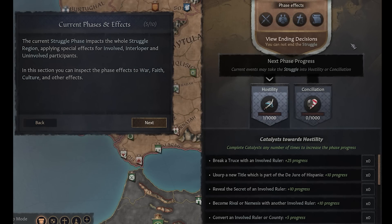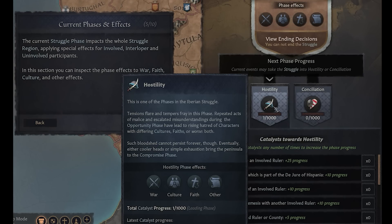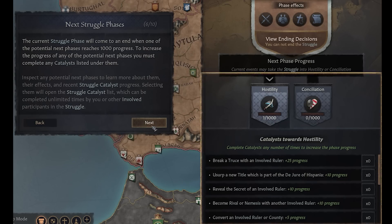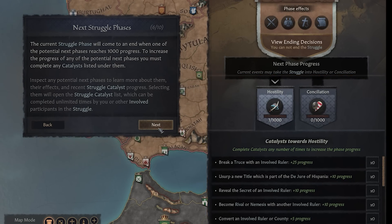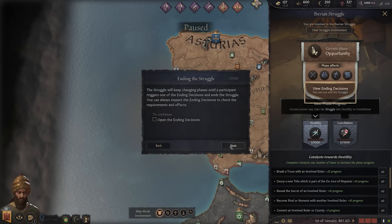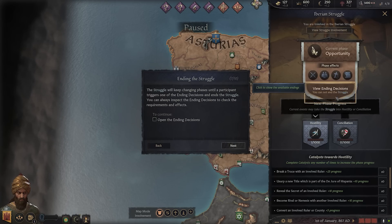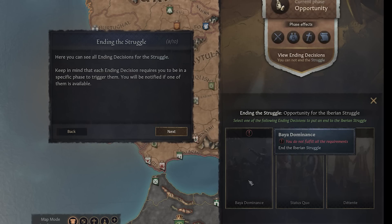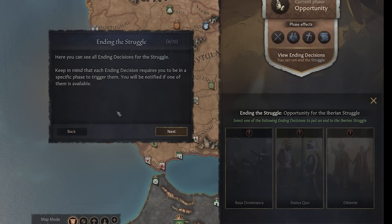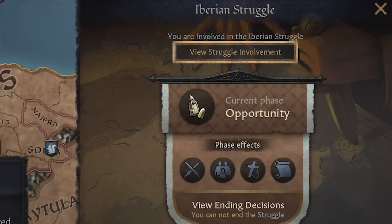The phase effects are incredibly detailed, stretching from character relations all the way up to empire relations. The phases begin by stretching towards either hostility or conciliation. Do I want to make this worse, more hostile, or do we want to reconcile and move towards interfaith marriages and peace between the cultures and faiths trying to occupy the peninsula? These early phases need to reach 1,000 progress using their catalysts in order to move the grand conflict into its next stages. It ticks up slowly over time, but grander actions have greater effect. Ultimately, you can go for dominance through military victory, the status quo, or — for Cold War historians among us — detente, ending the conflict neutrally.